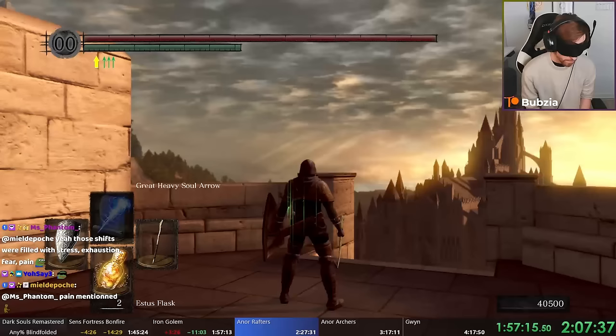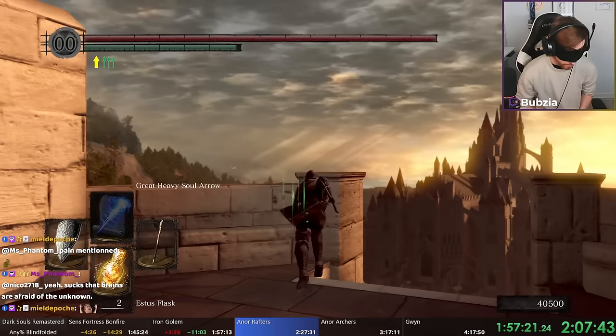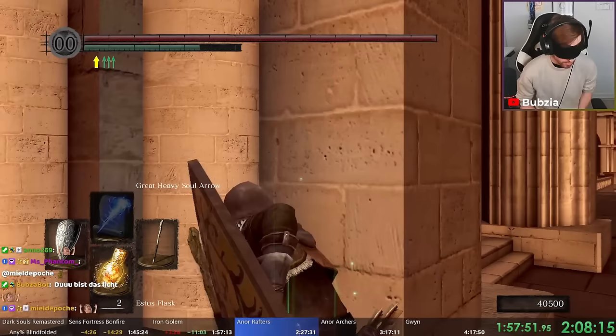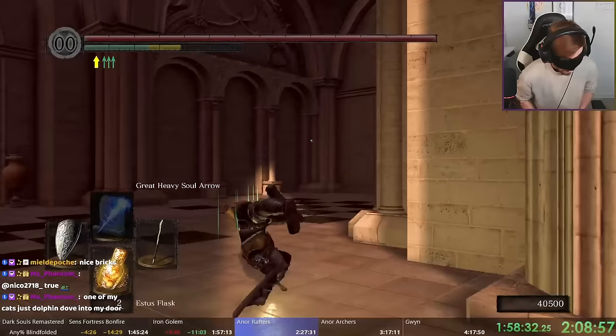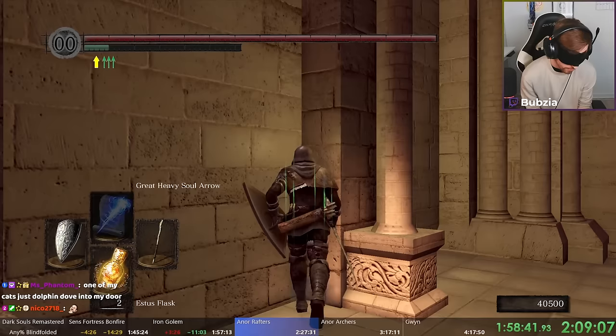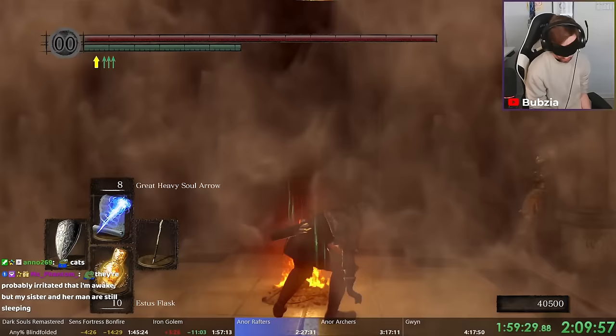Beautiful city — and even worse than Sen's Fortress blindfolded. Anor Londo: we need to go first to the bonfire, which is just a long run counting footsteps all the way. We do roll setups to get further into the houses, then keep running and rolling — the same movement as always. After we reach the bonfire, we will do the final soul duplication for a level-up.